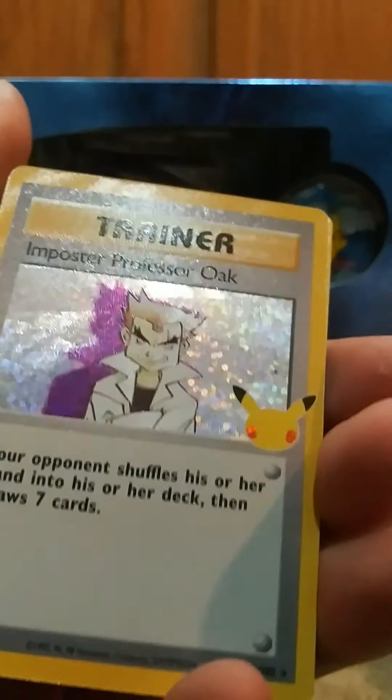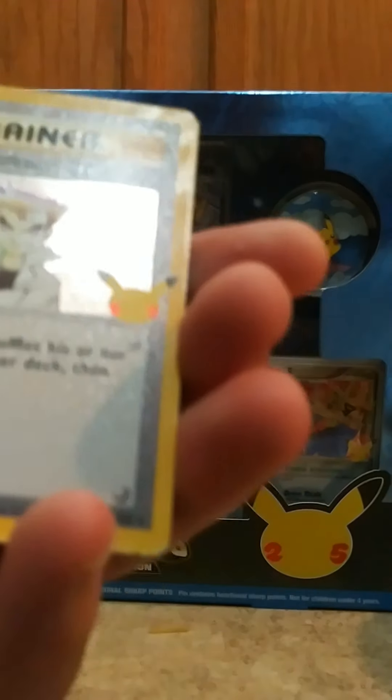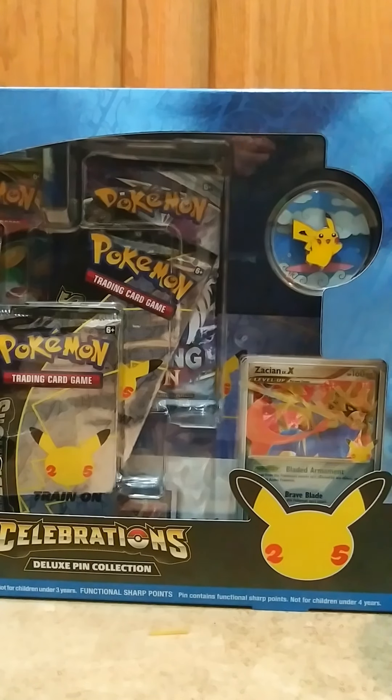There it is — Impostor Professor Oak! I'm gonna sleeve that ASAP. What else do we have? And another Solgaleo. That's not too bad, guys. The Impostor Professor Oak.